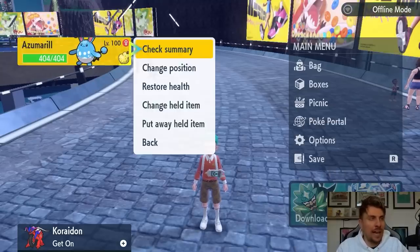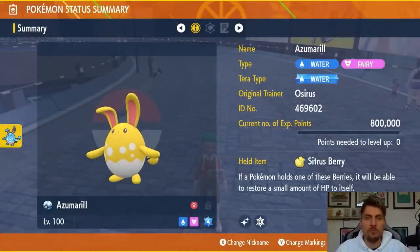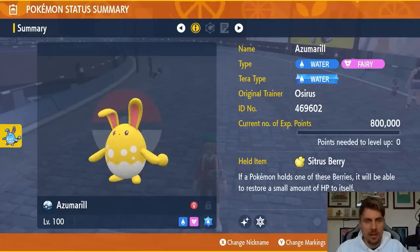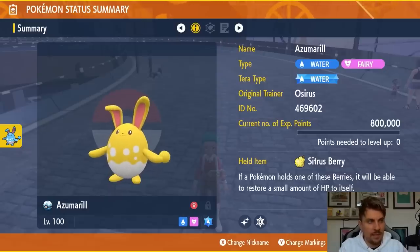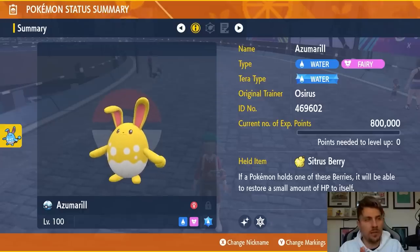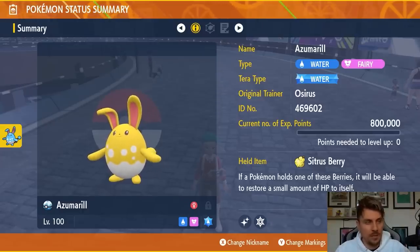Azumarill is a Water and Fairy type Pokemon, so it's going to resist the majority of moves from Samurott — those big Water type attacks that are going to be threatening, and the Bug type attacks, because of the Fairy typing. The Tera typing on Azumarill doesn't really matter, so you don't need to worry about that too much, as we won't be relying on it with this strategy.